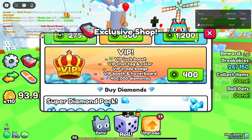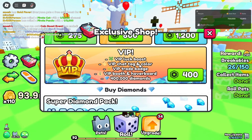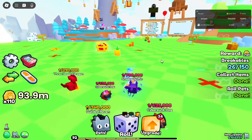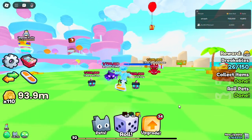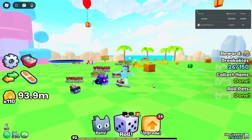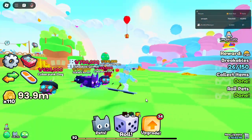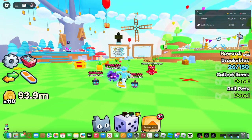The VIP pass also comes with 400,000 diamonds, which aren't that useful right now — they're mainly used for trading. Maybe the developer will add something later in the game that uses diamonds, but for now it's mostly just for trading. That's all for the update! I'd give this update an 8 out of 10. If you enjoyed this quick video, make sure you like and subscribe, check out my other videos, and I'll see you guys in the next one — peace out!